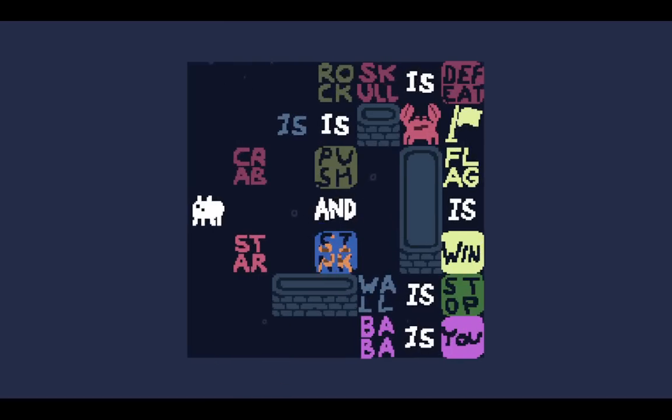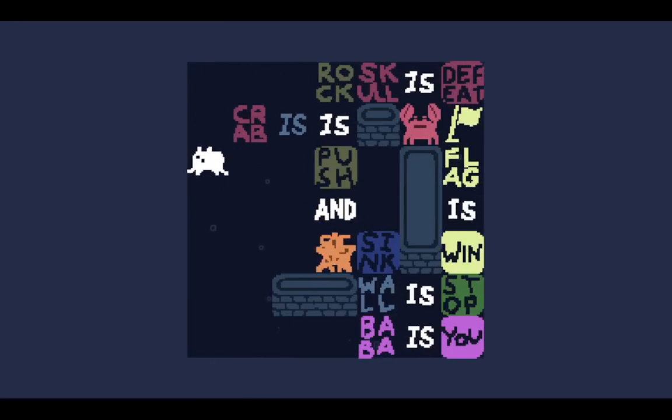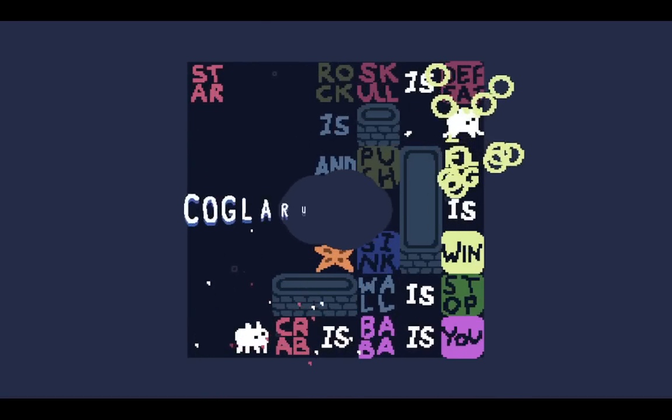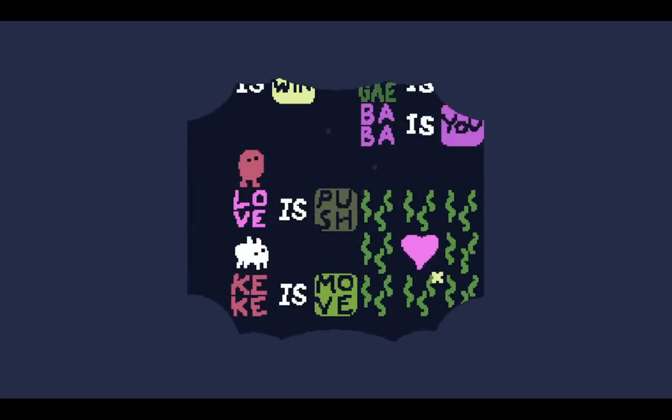Sink that. Now we need to make Crab is Baba, which we probably can do easily. We can push the 'is' out. Get this star out of here. There we go. Things are gonna ramp up in terms of compactness messing things up.